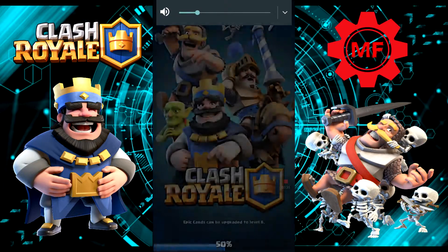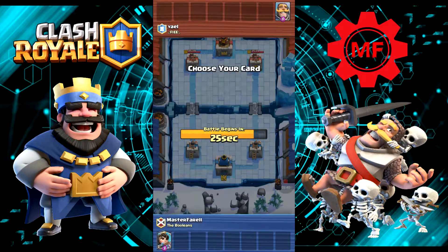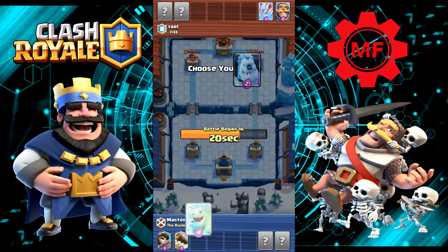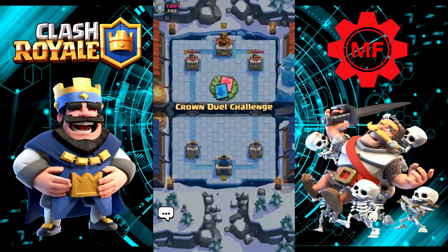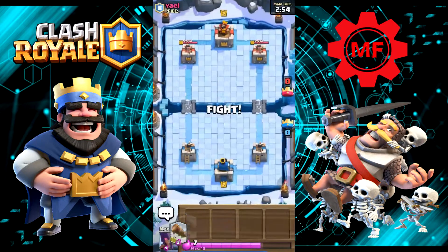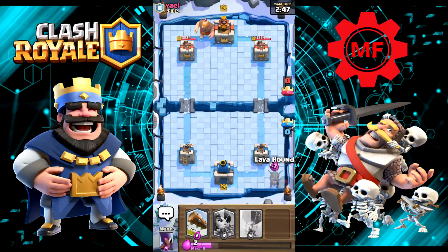Let's go Princess, Log, Baby Dragon, and Lava Hound. This is actually going to be my very first time using the Lava Hound because I don't have him unlocked, so this is going to be interesting. He gave us Balloon and Witch. Let's go ahead and put our Lava Hound down.